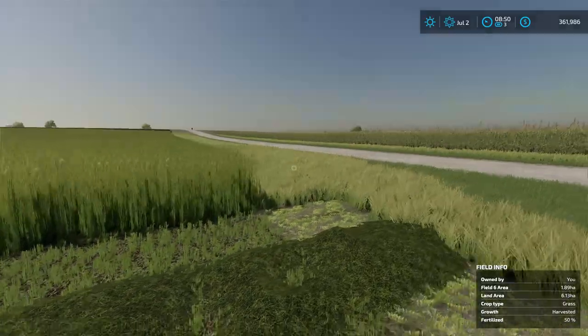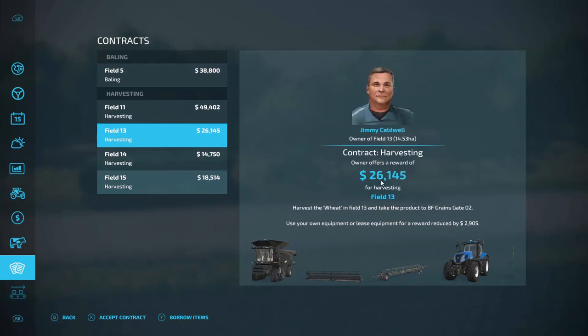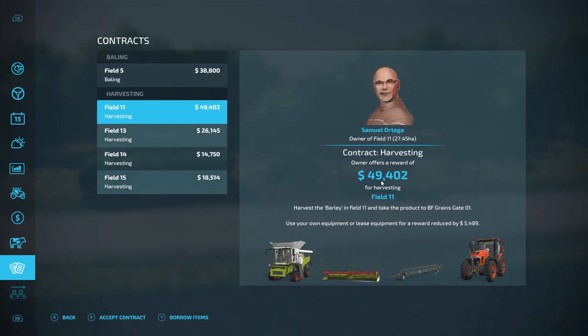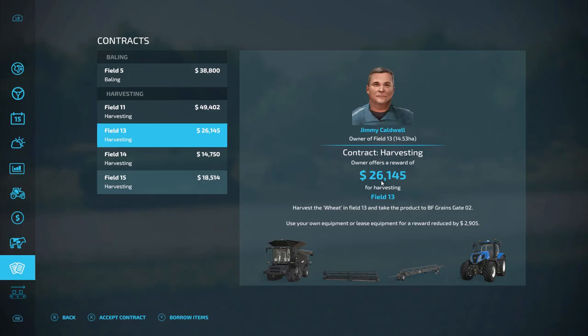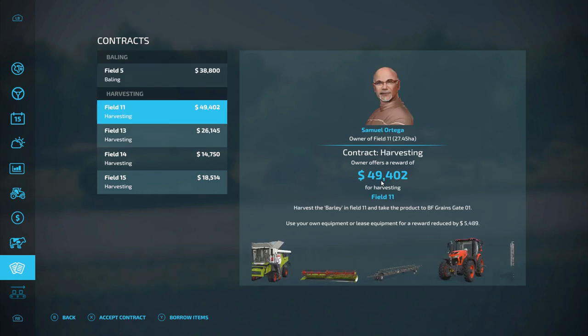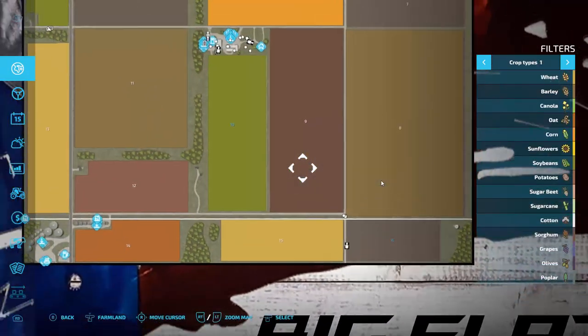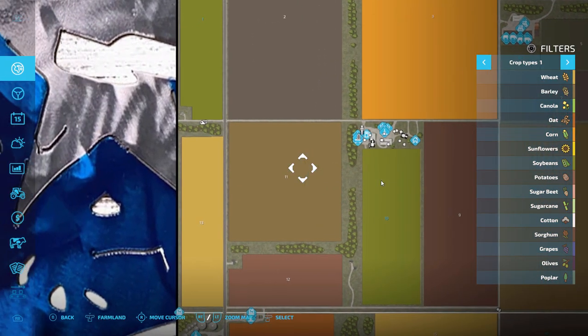Well, I accidentally accepted that contract without getting the equipment first, and I don't want to spend $100,000 on a cultivator, so I'm cancelling the contract — my bad. That job will be left undone. There are still decent-paying contracts available though. Harvesting field 11 — let's have a look at that. What crop is it? Field 11 has barley — we could harvest barley on field 11.